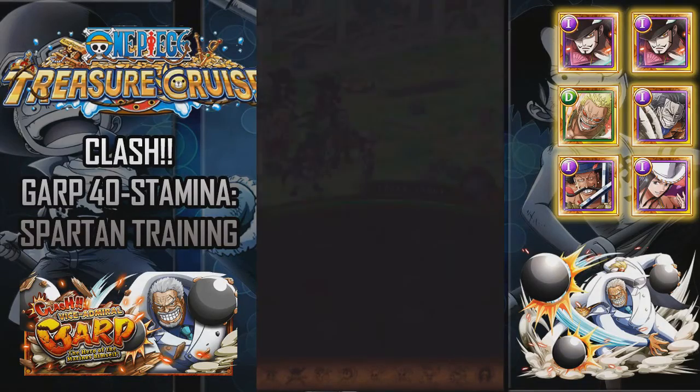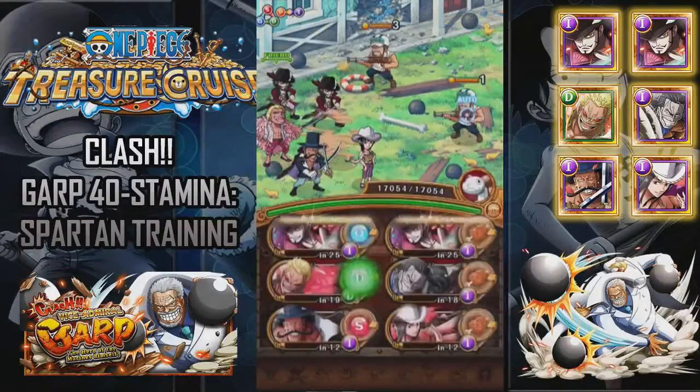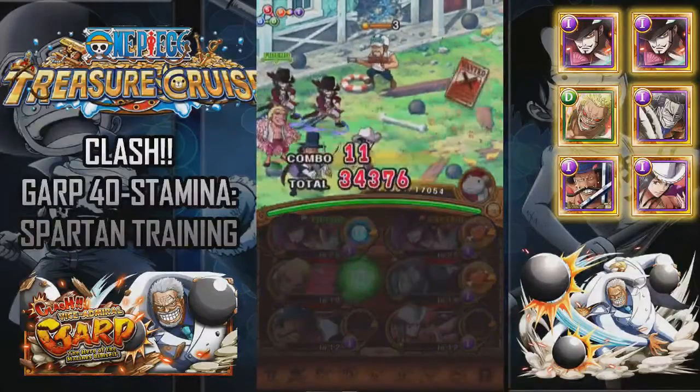By the time Garp's finished his cooldown you should be able to have Mihawk special ready. If not, I'd be very surprised. You just stall for as long as you can. You should be using a slasher ship, but I'm doing this for people who might not have the slasher ship.